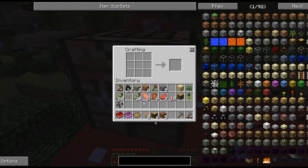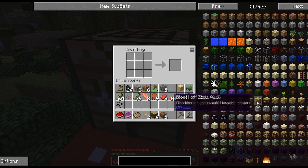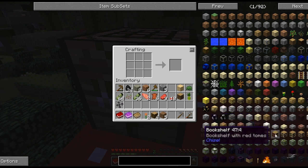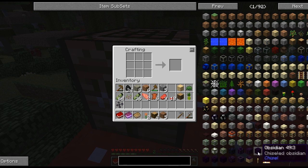A pineapple. Block of gold. Windstack. Heads down, heads up, block of gold, dark gold. What? No. Bookshelf. These all say chisel on this — the chisel, a chisel to make.